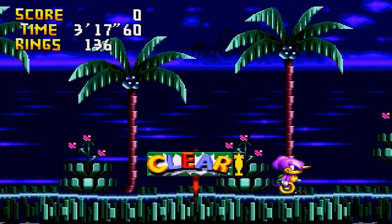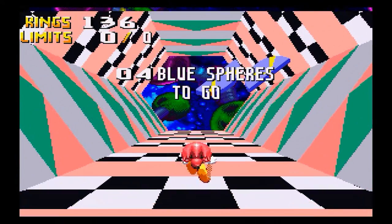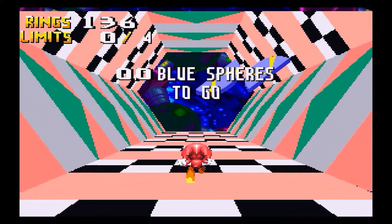Every character — and there are multiple characters in this game — has their own unique way to jump up walls and stuff. In traditional Sonic the Hedgehog fashion, whenever we get 50 rings and we beat a zone, we can access a special zone.